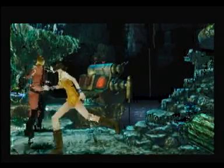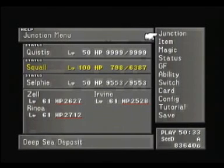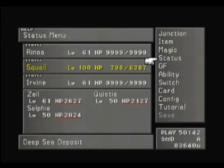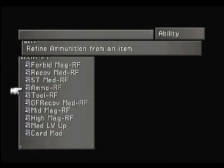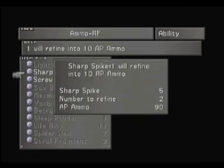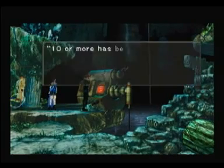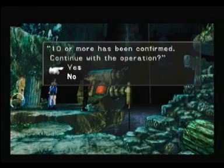Okay, we are at the excavation site. There is a safe point down here and I totally will change my party. I will have to do some preparations, I'll be back. Okay, I think I got everything. There's one more thing — I want some more ammo, just in case. AP ammo, that's what I want. Now let's do it. Steam pressure 10 needed to continue operation — 10 or more has been confirmed. Continue with the operation? Yes.